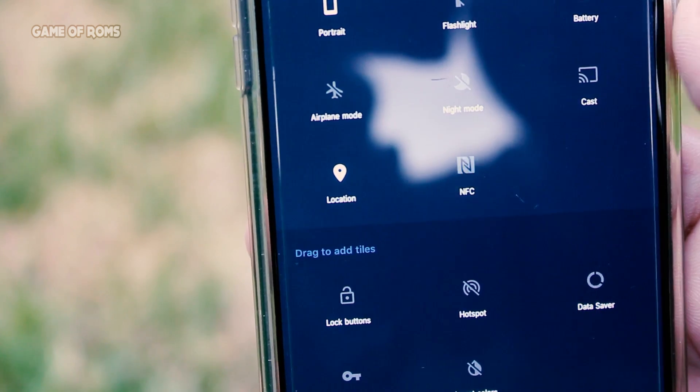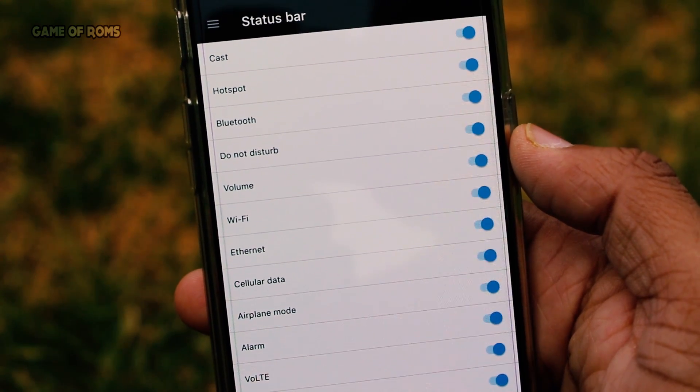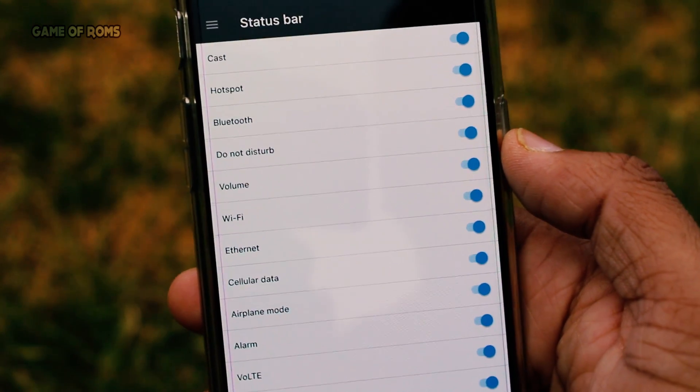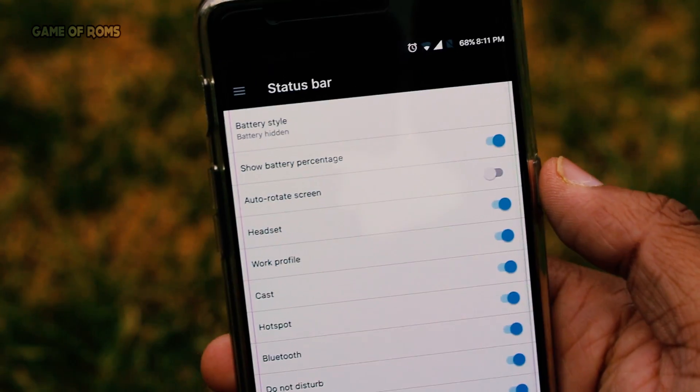Status bar customization is very limited — you can remove any icon from the status bar, and you can only change the icon of the battery.